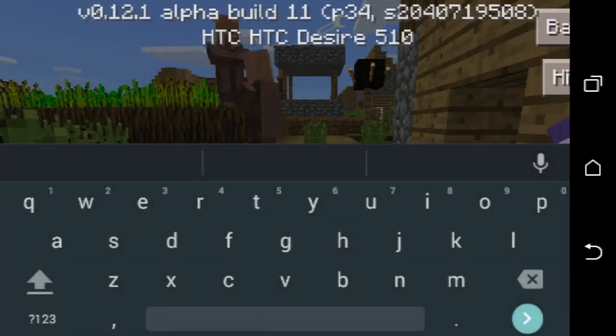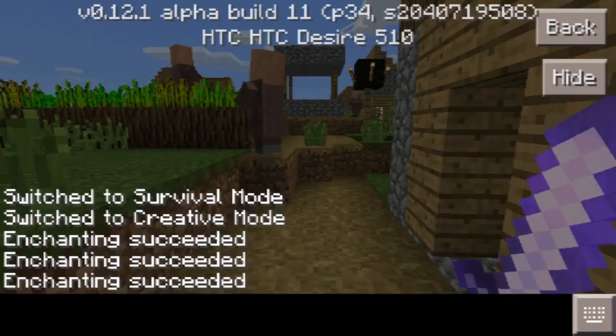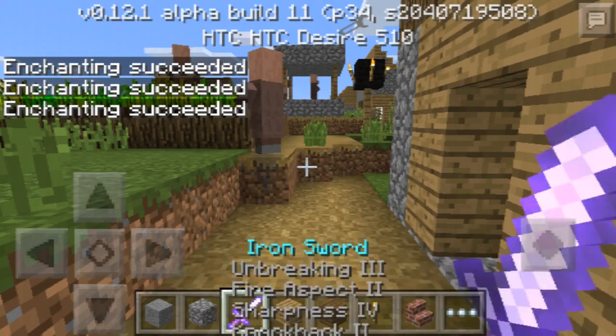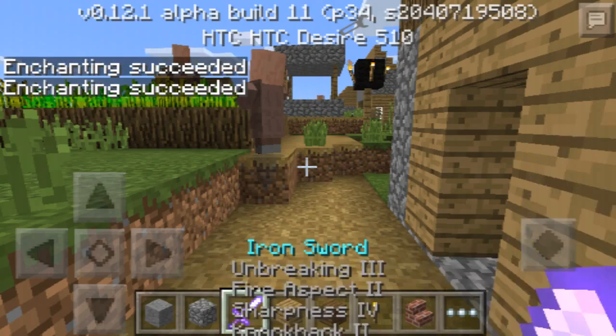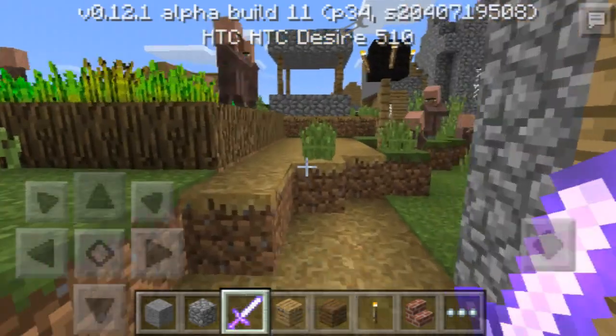You can enchant way more — if you just keep spamming slash enchant you get amazing enchants. If I keep doing this: Fire Aspect 2, Sharpness 4, Knockback 2, and Unbreaking 3. That's a really, really OP iron sword!